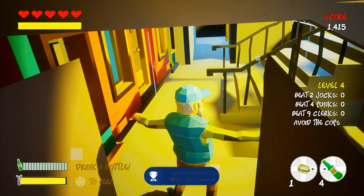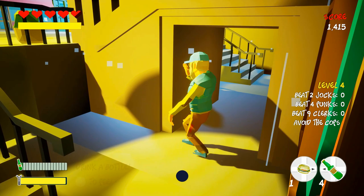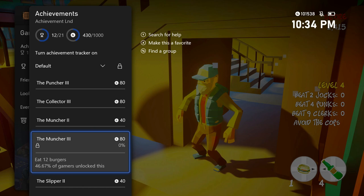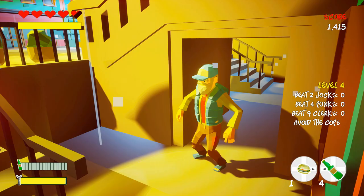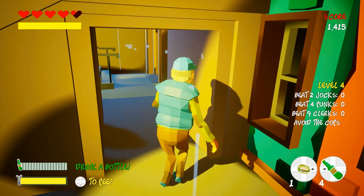Now we're in level four which we don't have to beat. All we're going to do is beat the cop and then start a new game to finish off the rest of the achievements. I still have to beat 52 enemies, collect 11 bottles, eat 12 burgers, let 20 enemies slip, and do 24 special attacks — which we can all do after we start the new game. But right now we're going to beat up the police officer.